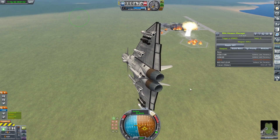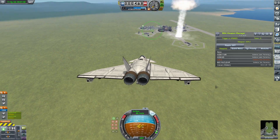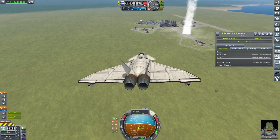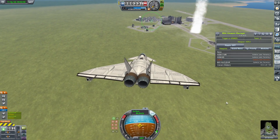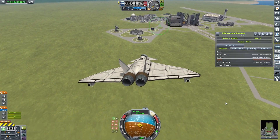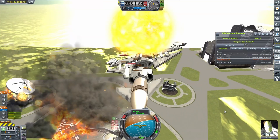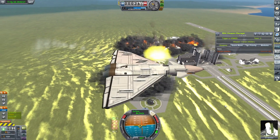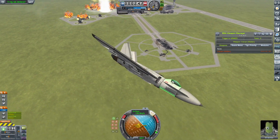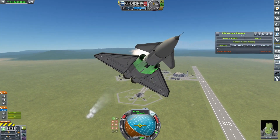I noticed the R&D centre didn't really get much punishment though, so let's see if we can do something about that. Tiny little mushroom cloud. I'm going too slowly — the craft's not liking it. Oh, I'm getting very close here — quickly, get out of it! I do still have control of the aircraft, and that did do quite a lot of damage. The aircraft's relatively unscathed though.